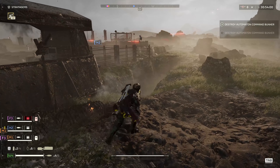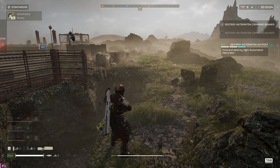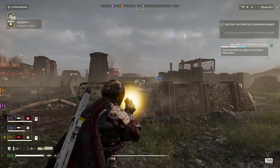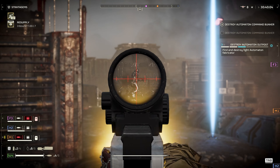The Sickle itself is extremely affordable at 20 Warbonds and can be found at the first page of the Warbond. That means if you have the Cutting Edge Premium Warbond, you can unlock the Sickle pretty much almost immediately. Remember to subscribe and like for democracy.